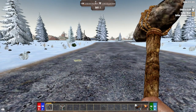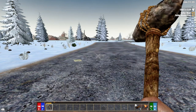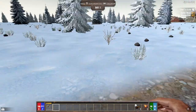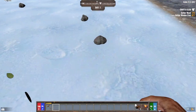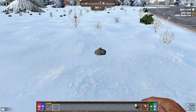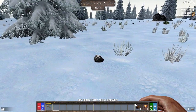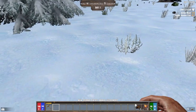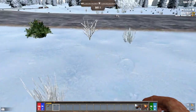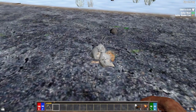I don't need a land claim block because we're not going to get that far, but we do need to craft a club. Let's get some wood and I'm going to make a stone axe as well. One good thing about the winter biome is you can see the stones so easily, although you can see bears too.